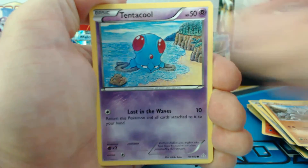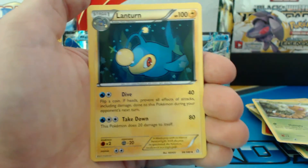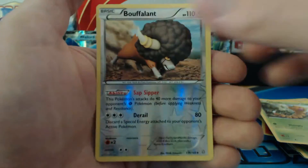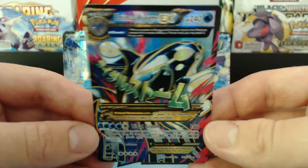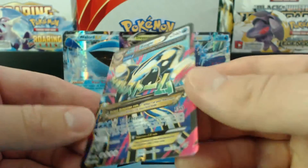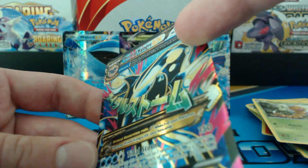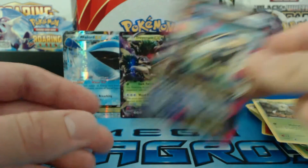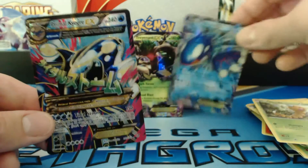Tentacool, Vulpix, Corphish, Tynamo, Weedle. Professor Birch's Observations. Lantern. Marshtomp. Bouffalant — reverse holographic uncommon. Speaking of which — Primal Kyogre EX! Nice! I've gotten this card before and I never noticed the sweet diamond plating looking detail in the back there. That's awesome — very cool. We get Kyogre and Primal Kyogre EX — very nice!